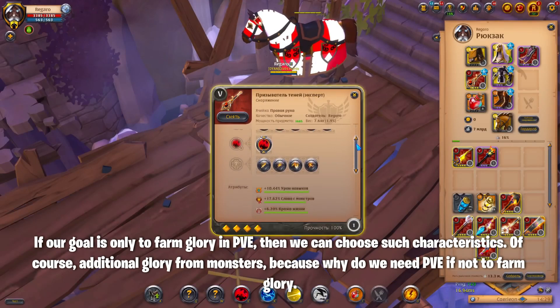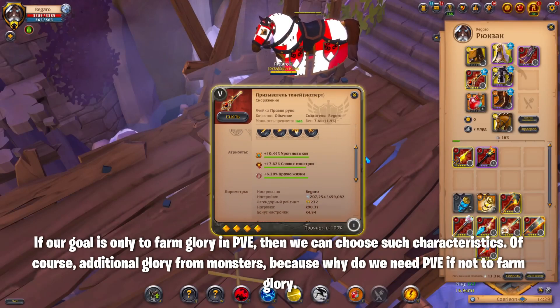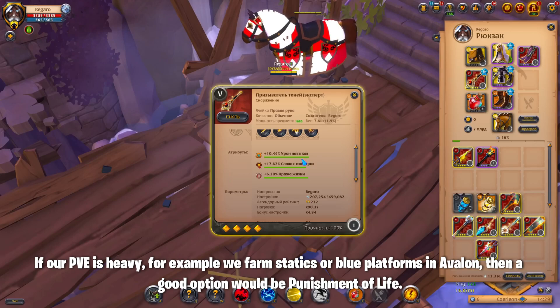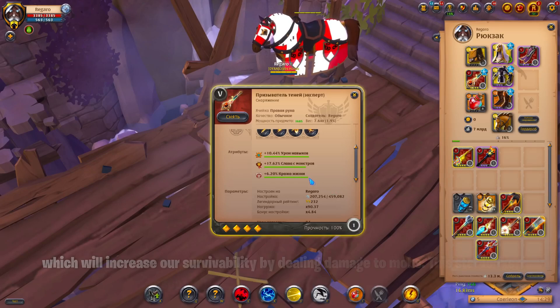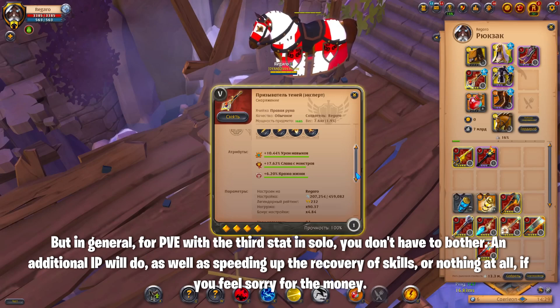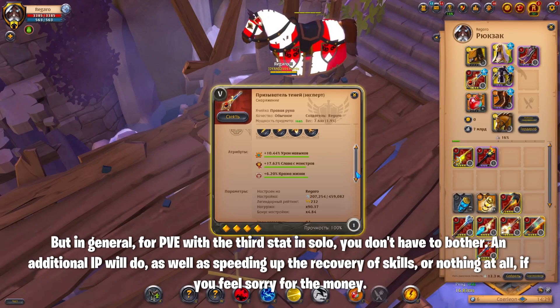If our goal is only to farm glory in PvE, then we can choose additional glory from monsters. I also recommend increasing damage with skills, which will speed up the killing of mobs and increase the amount of fame received per hour. If our PvE is heavy — for example farming statics or blue platforms in Avalon — then a good option would be punishment of life, which increases survivability by dealing damage to mobs. This stat looks especially good on the Shadow Summoner. For PvE with the third stat in solo, an additional IP will do, as well as speeding up the recovery of skills, or nothing at all if you feel sorry for the money.